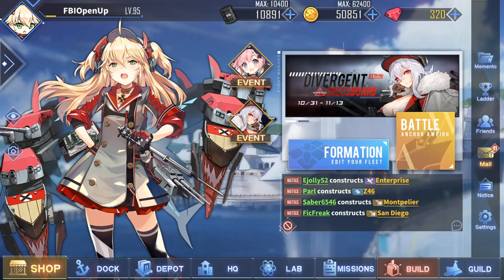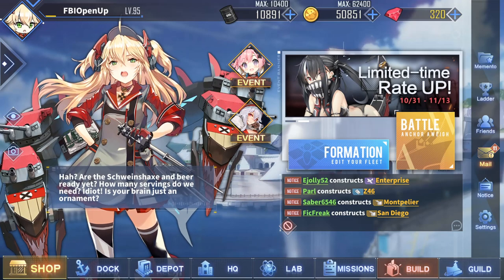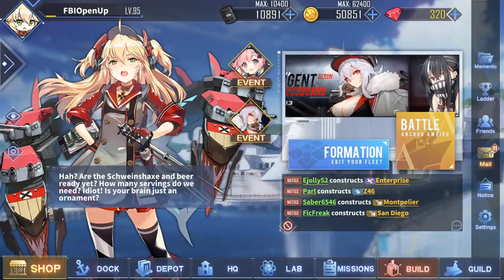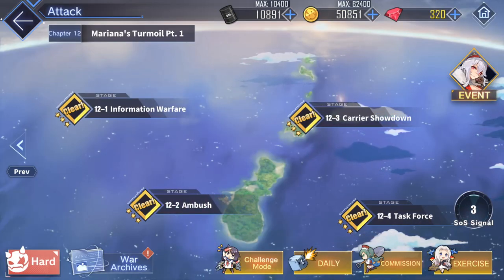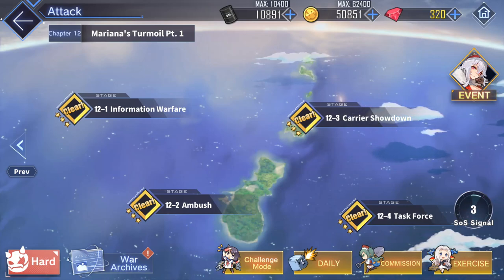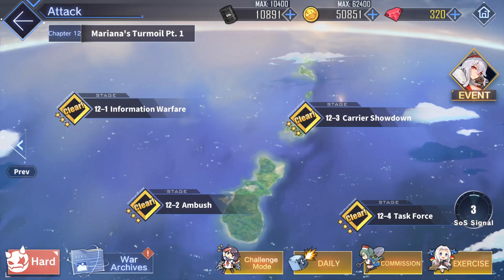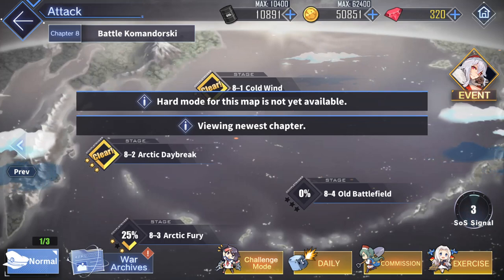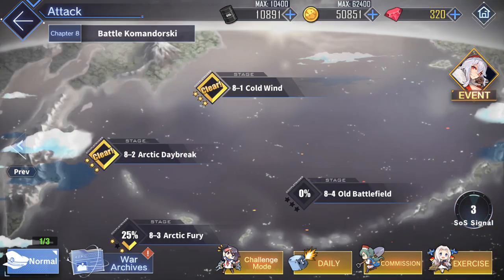First off, you want to know where you can find the hard mode maps. To find them, click Battle, and then you'll see in the bottom left-hand corner the word Hard appears. Hard mode maps are only going to be available once you complete the actual map on normal difficulty, but when you do, you'll be greeted with the same exact interface — it's just going to look a little bit scarier.